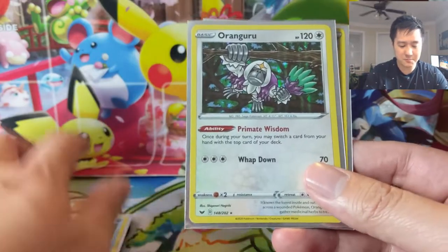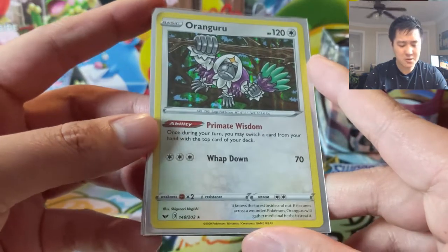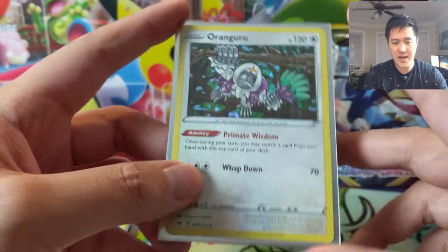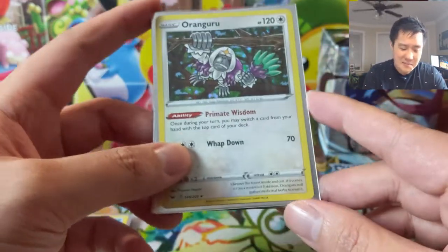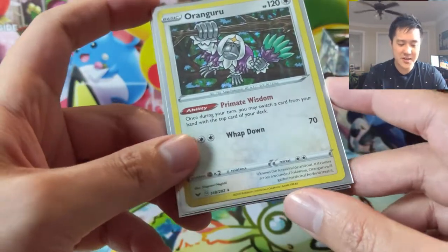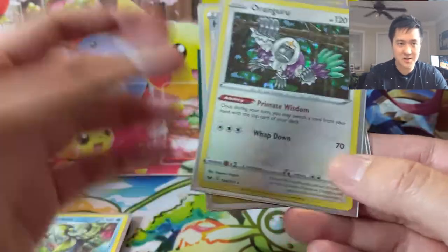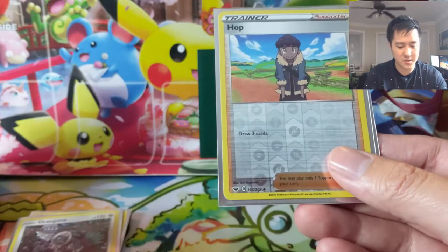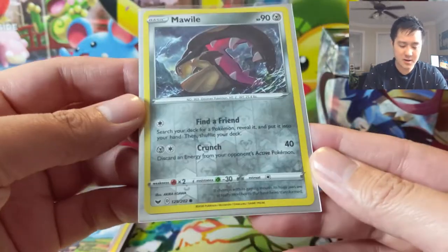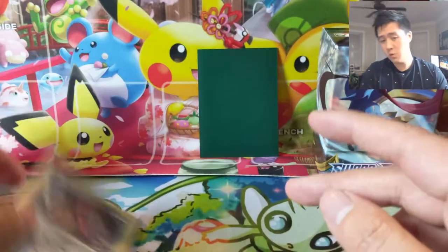From our packs we did pull a Kangaskhan — this is an interesting card. Primate Wisdom: it's almost like you can play with the top card of your deck, you can just swap it out, but you can only do that once per turn. Kind of like Magic the Gathering — if you can brainstorm and then fetch, if you have a way to shuffle your deck, this could basically sift out your cards. It's like having an extra deck card in your hand, and then you can get rid of the ones you don't need with Marnie or Hop.